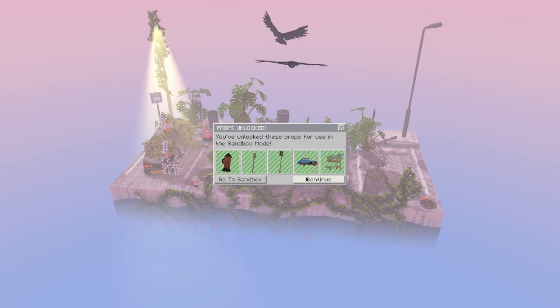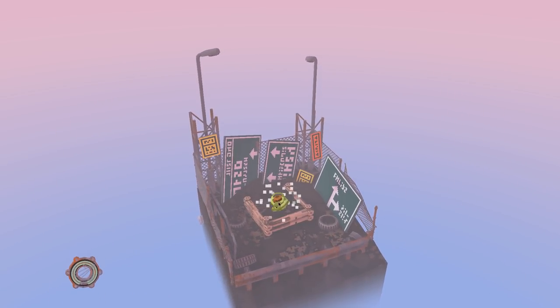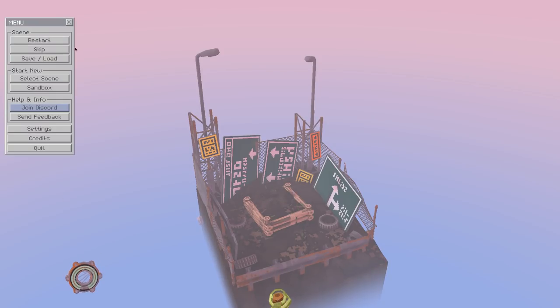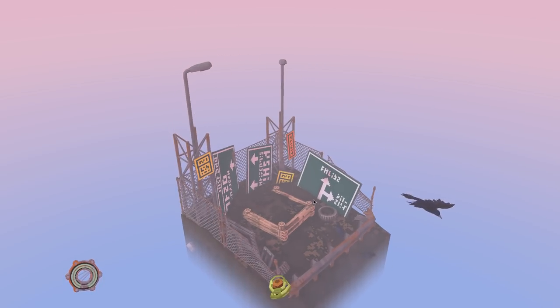Unlock some things for our sandbox mode we can do later on. There are several different levels here. We're on the highway mode. There's also a junkyard mode which is next, then rooftops, greenhouse. I want to see all this stuff, so we'll get this one done and go see what the junkyard is.